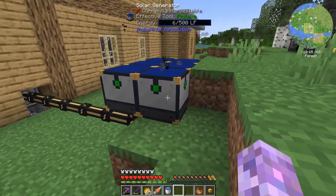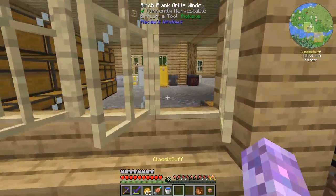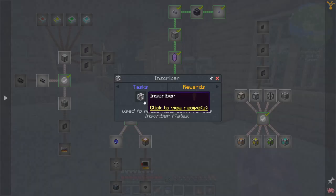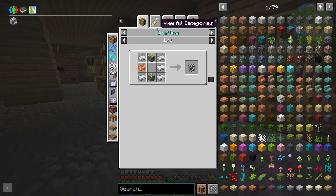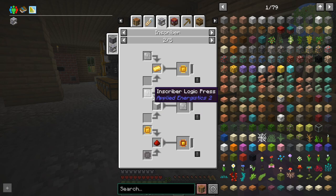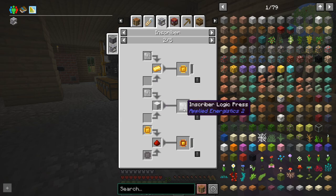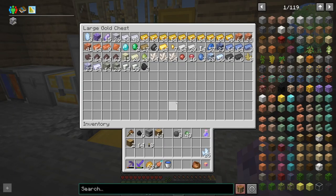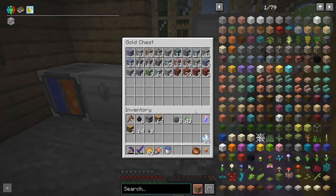What we need to get into today, for a start, is the inscriber press. Last episode we went over to Silent Player Zero's base and swapped for some inscriber presses because I hadn't found any meteors - I think all the ones nearby had been raided. You can actually turn a logic press and a block of iron into another logic press, so we managed to get a few of them.